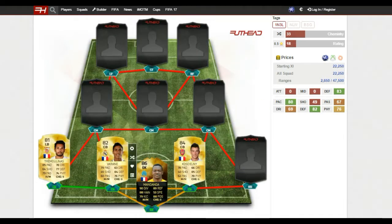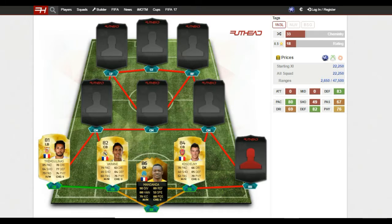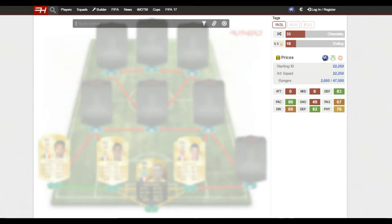For my left back I've gone with Tremolinas, who gets a really nice link with Varane. He has 85 pace, 77 defending, and 74 physical - really nice all-rounded stats. He's a great player and very cheap as well, similar to the two centre backs.